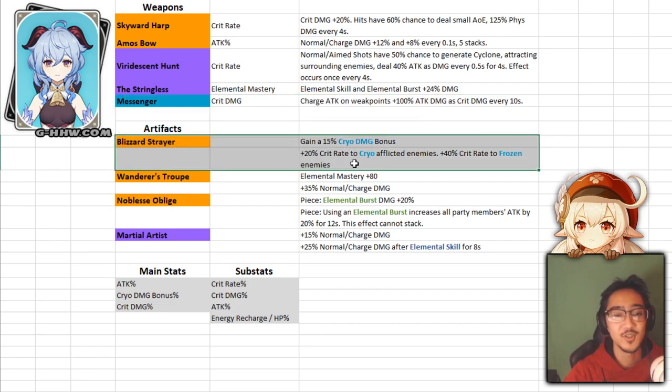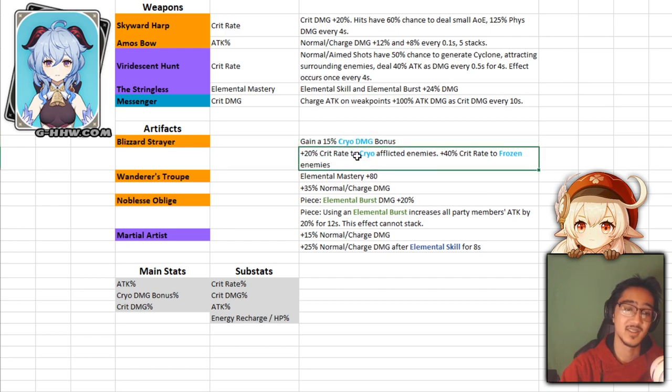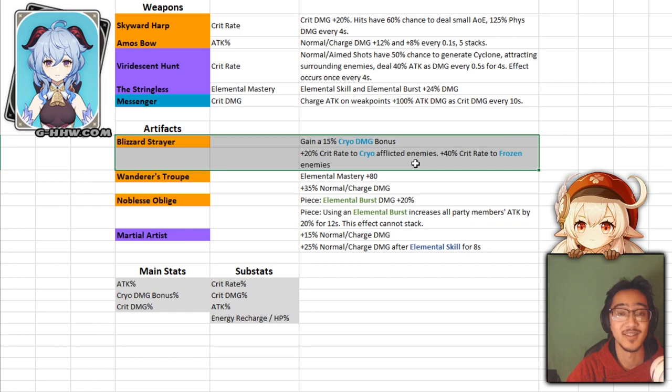For artifacts, Blizzard Strayer is God-tier for cryo characters. You get 15% increased cryo damage bonus for 2-piece, and the 4-piece gives plus 20% crit rate on enemies affected by cryo — and frozen enemies get plus 40% crit rate. So base Ganyu fighting a frozen enemy will have 45% crit rate passively. Characters like Mona or Xingqiu can apply hydro easily, Ganyu freezes them, and you get that 40% crit rate. I'd just go for a full 4-piece Blizzard Strayer and call it a day.